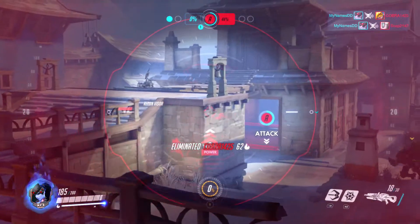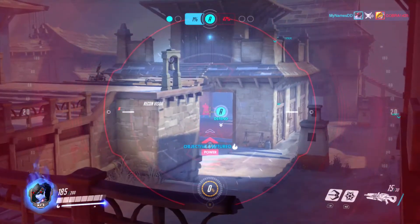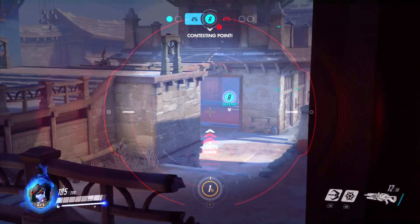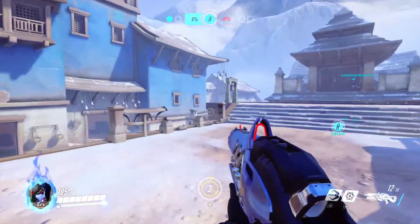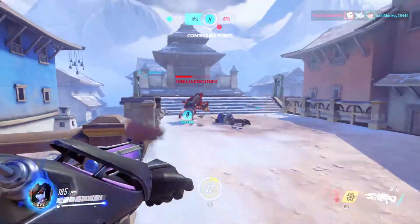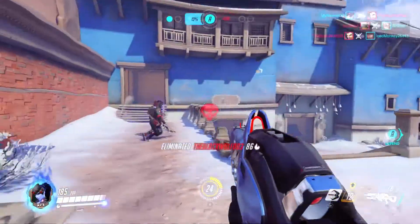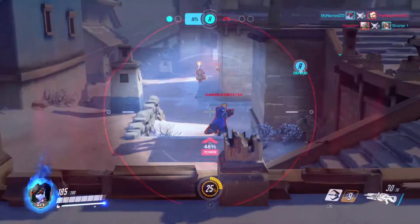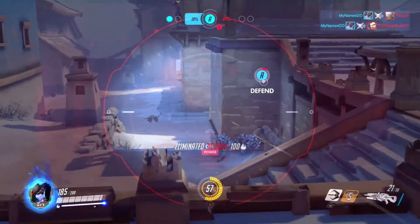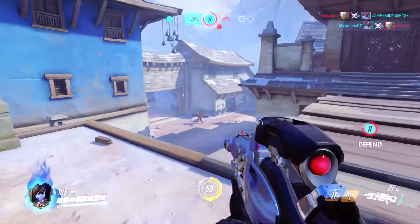Finally, the ultimate for Widowmaker is called Infrasight. This highlights all the enemy team and their gadgets and should be used as frequently as possible. It helps the team locate the other team, so you should use it as soon as you get it, unless all of your team are dead. Your teammates are definitely going to thank you for being able to spot Tracers and Reapers trying to flank around their back, or turrets and other things the enemy have laid down to stop you advancing.